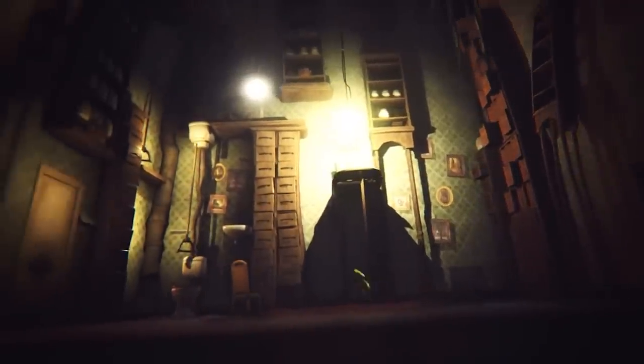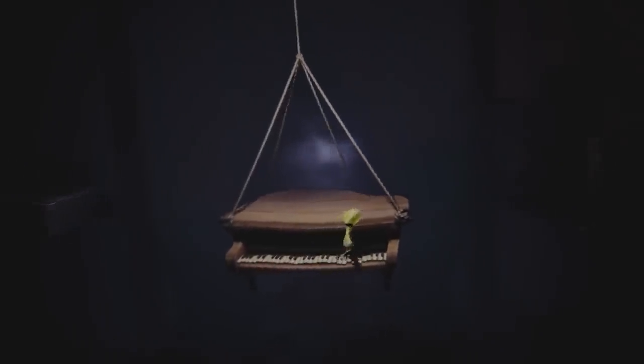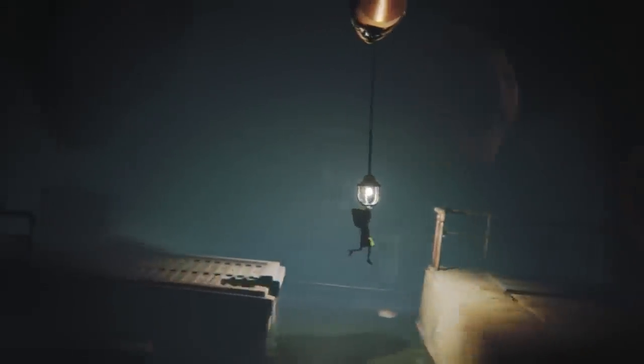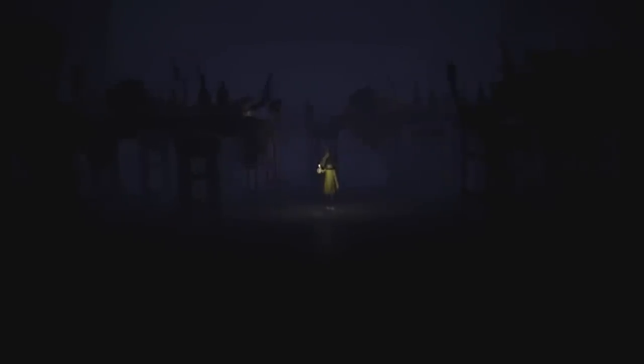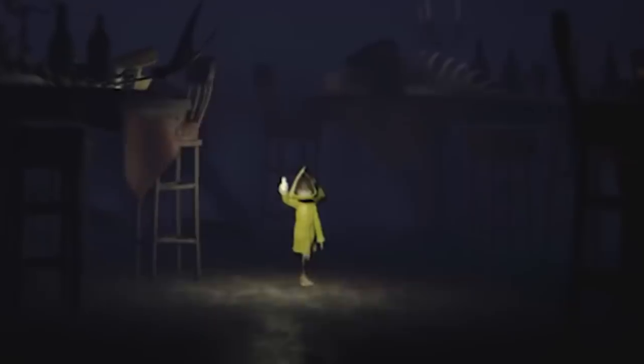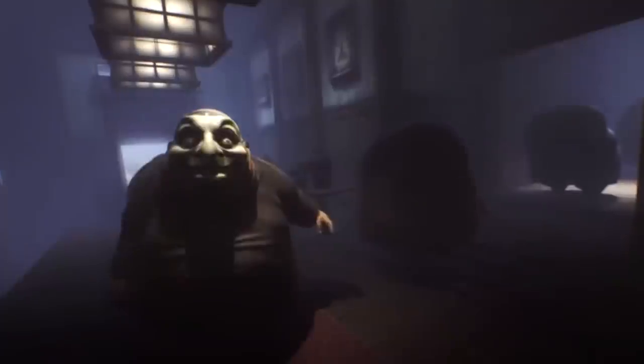At around 30 seconds into the Hunger trailer we see Six lighting her lighter and walking in a very dark room. From the look of it, it appears to be a dining room, and what's interesting from a story perspective is that all the food in the dining room has been consumed and whoever or whatever was there isn't anymore. I wonder if we could theorise that this dining room is the one we see when going out of bounds in the last chapter of Little Nightmares. If so, we also see Roger in the room in the trailer.